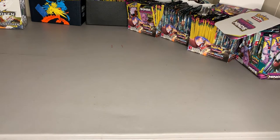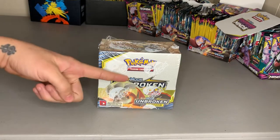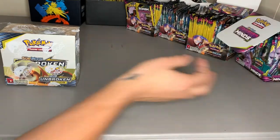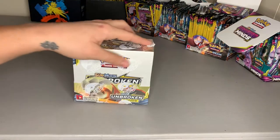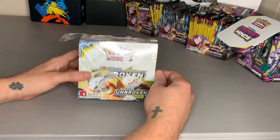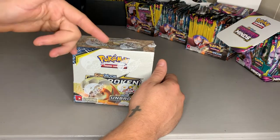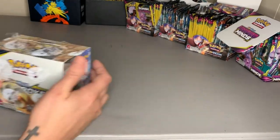All right, yo, what's up, we back again. Today we're opening up another box of Pokémon cards. We got the Sun and Moon Unbroken Bonds going on today. Yesterday we opened up a booster of the Unified Minds, trying to find that Mewtwo and Mew Ultra Rare Rainbow Hyper Rare. We've been searching for that for some time and still haven't found it, so that hunt continues. So without further ado, ain't nothing to it but to do it.